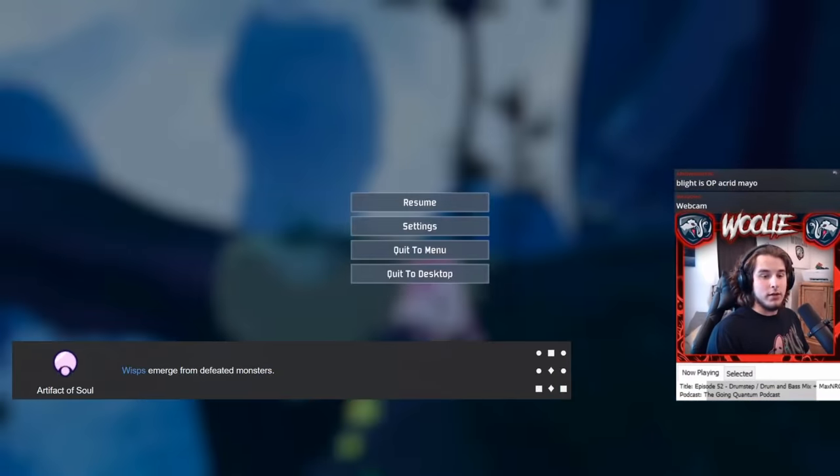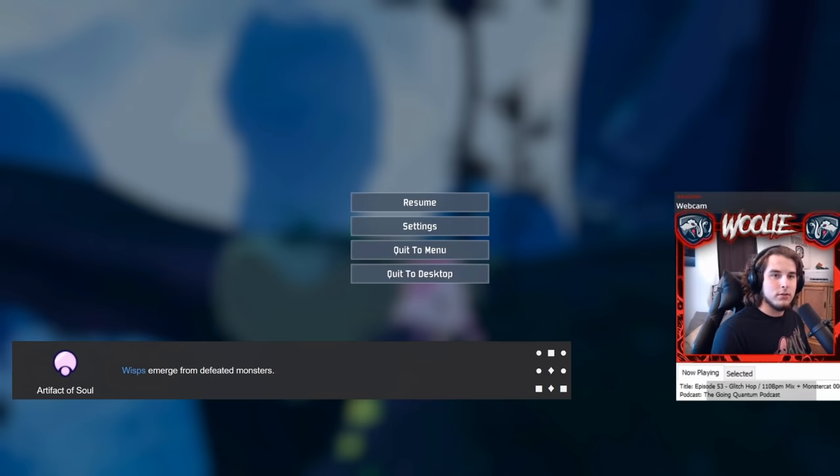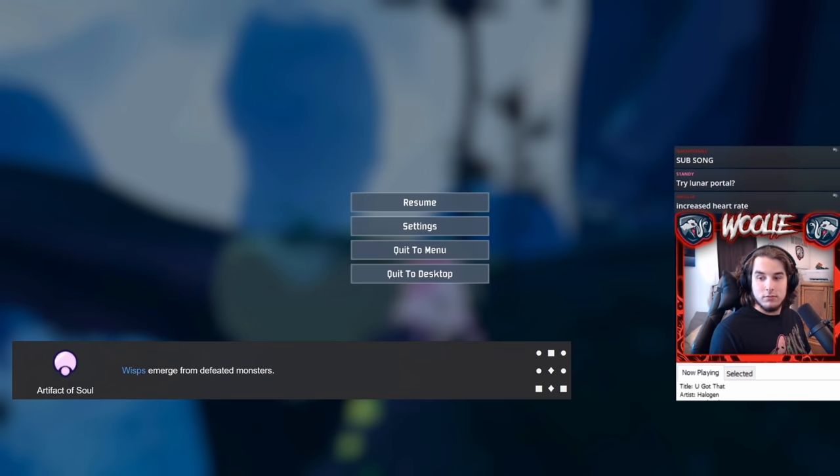The Artifact of Soul makes enemies spawn a Lesser Wisp when they die. So far I've only seen one Wisp spawn per enemy killed, but this amount may well increase as time goes on. If you know otherwise, let me know in the comments.